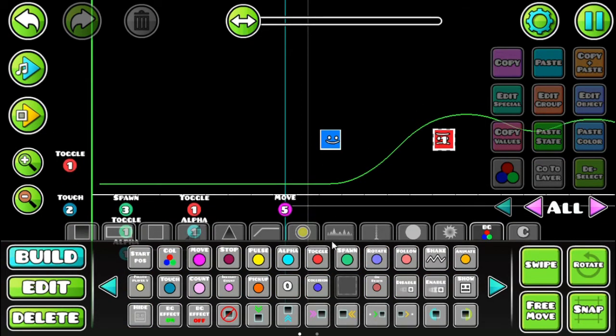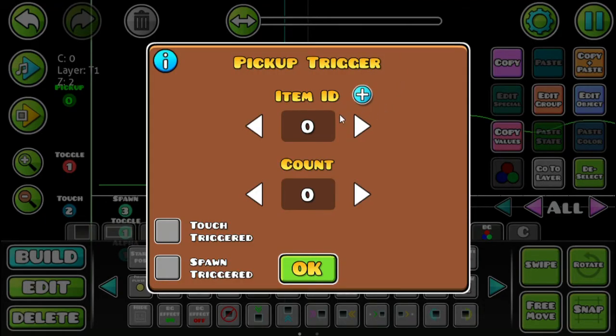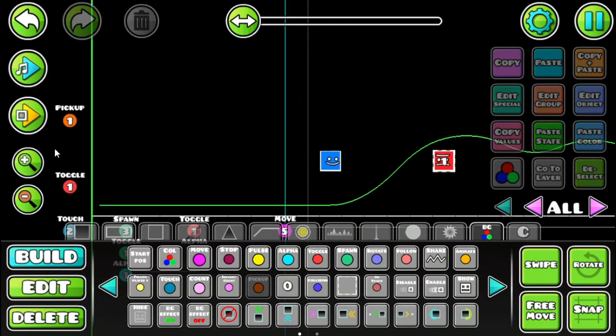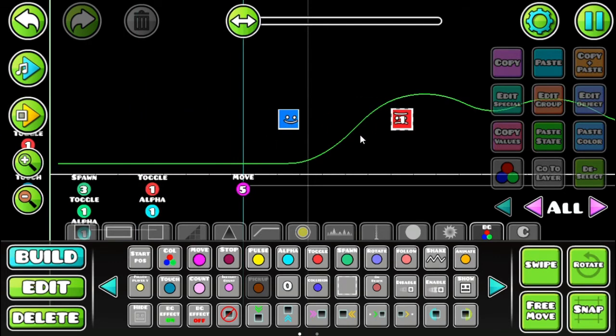Now we're going to make the hit points for the boss — how much HP you want your boss to have. Get your pickup trigger and place it wherever you want your boss fight to start. Edit the object, set it to a free item ID, and set the count to how much HP you want. For example, I want 10 HP, so I put in 10.